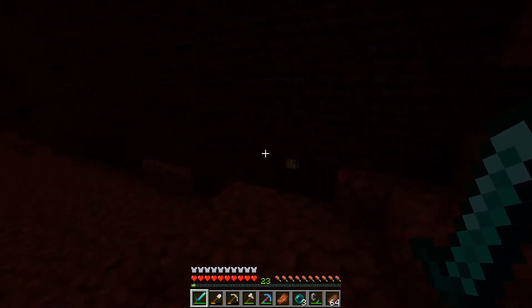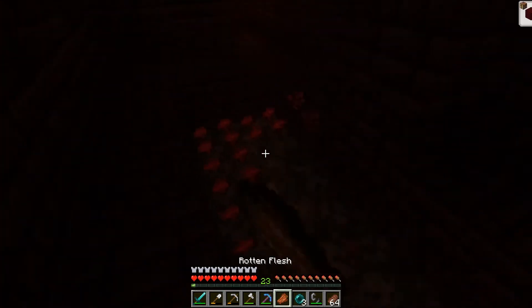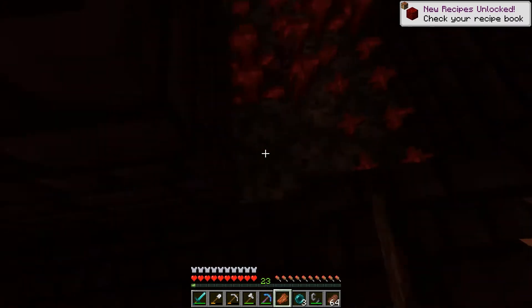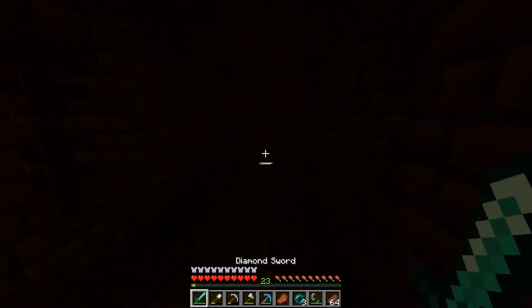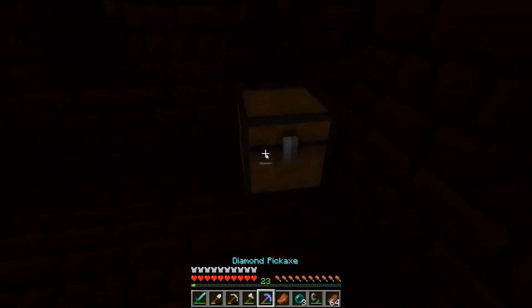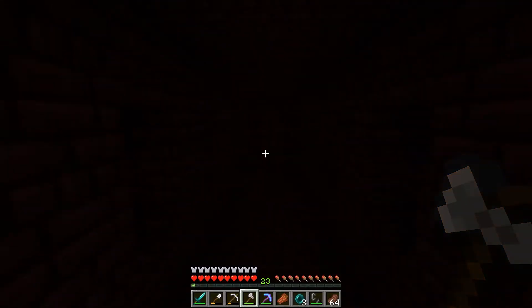Let's get over to that blaze so I can get myself some blaze rods. I already found a chest - oh, diamond horse armor, nice! Let's take this with me and get the nether wart in here, because it's smart to have some. There we go - oh this looks so nice, it's so cool with shaders on. Sorry if it's a bit dark - if I find it too dark I'll brighten it up a bit.